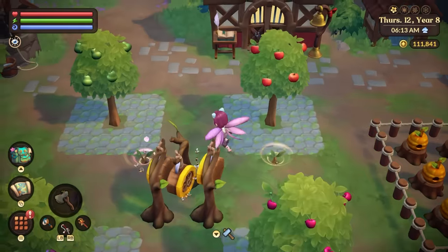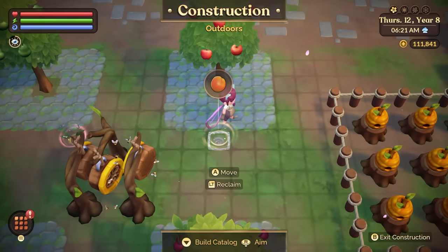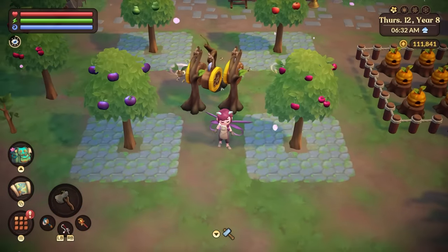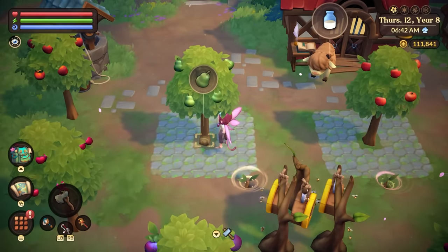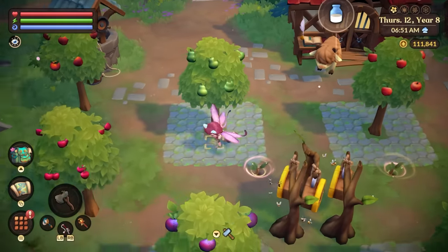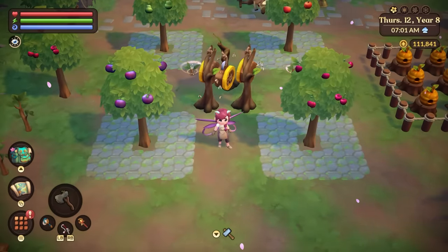And look at that - we got two more saplings. Let's see what they are. This one is an orange - and this one, it's an apricot! Confirmed: you do not have to be in the season of the actual fruit tree for them to breed out in that season. Now you do need to be in the season for the actual fruit to bloom on your tree. But again, you don't have your trees losing your fruit at the end of the season. So if you keep the fruit on your trees, you will always be able to breed that out. Two saplings with two off-season trees.